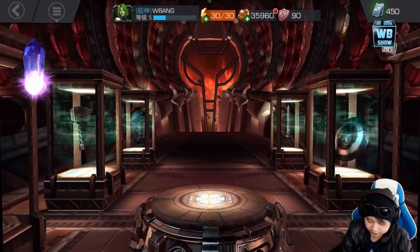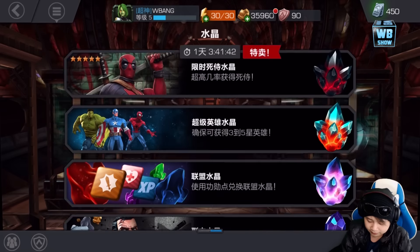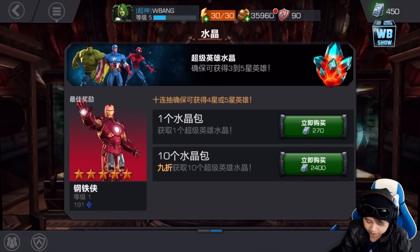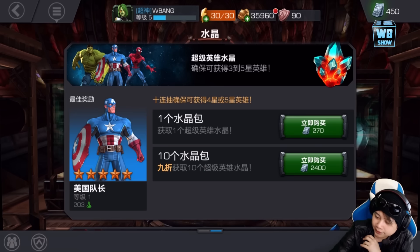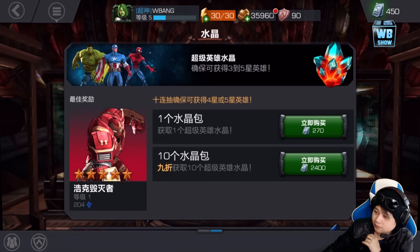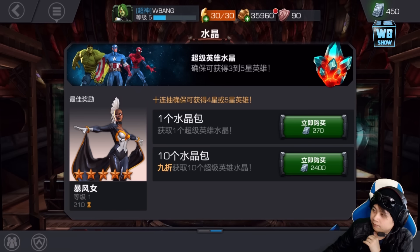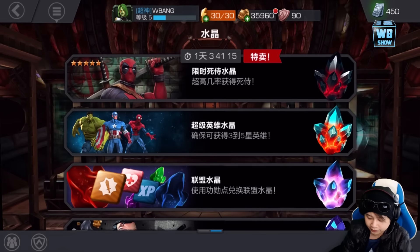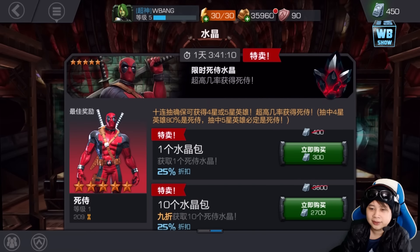We have enough for one crystal. Let's open it — we didn't get anything great there. A premium crystal costs 270 units. I'm thinking whether I should get a premium crystal or the daily crystal — I think that's a Deadpool crystal. You know what, we'll do that in another video. The reason is I want to collect more units first.